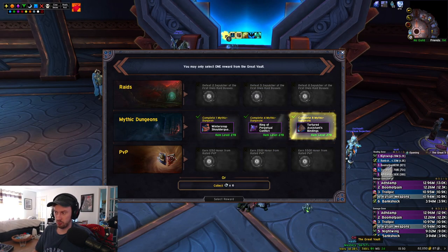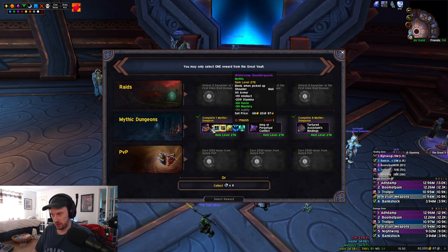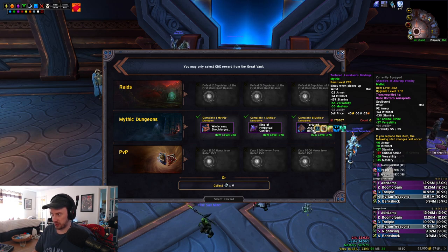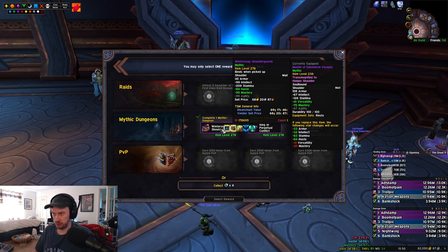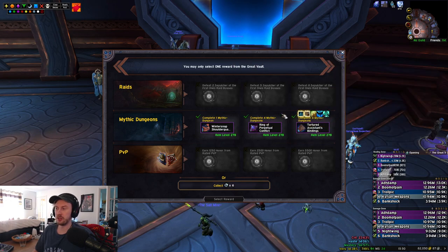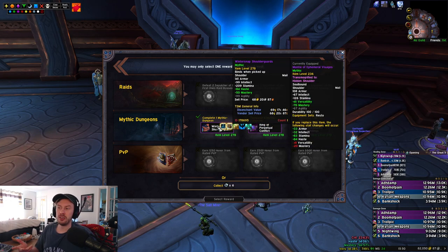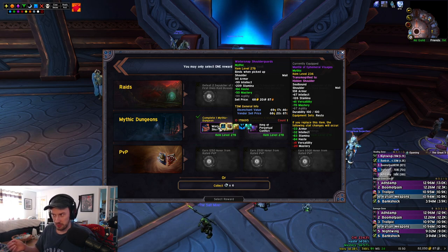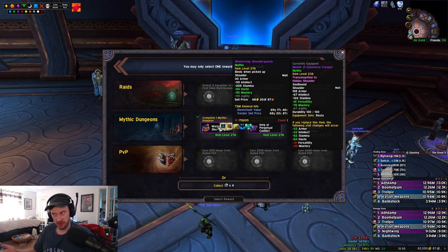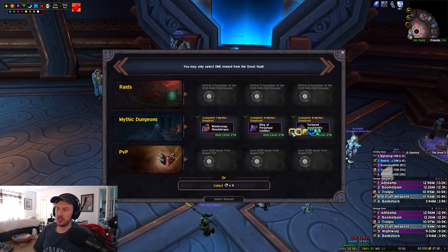Let's go. Shoulders look good to me. Wrists with verse/mastery. Shoulders are a huge upgrade. I think I'm going to go with shoulders. Here's my logic: I'm not thrilled about the haste/mastery stats weights on the shoulders, but it's a pretty huge item level upgrade — a 42 item level upgrade. So that's great.